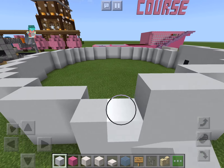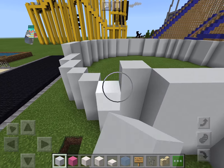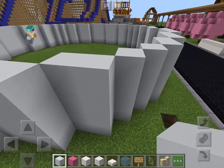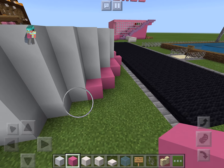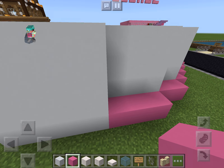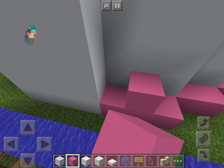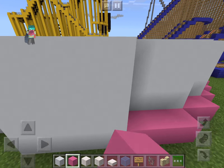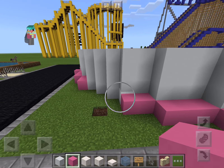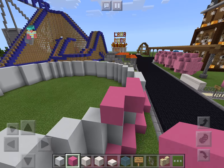We have a nice perfect white cake. So we're almost done going around this. Now you're going to put pink concrete along the bottom right here. And we will also do it along the top. Then we'll do the same thing at the top.